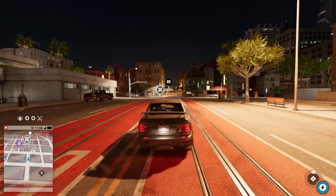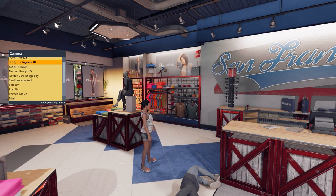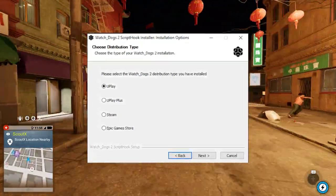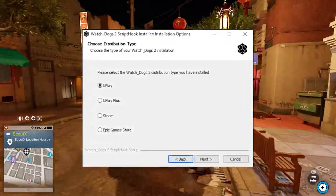They've added an option to toggle the in-game HUD. When you're installing, they've added an option to select your distribution — whether it be Uplay, Uplay Plus, Steam, or Epic Games.